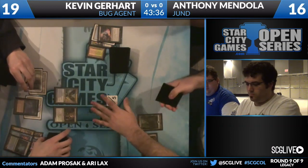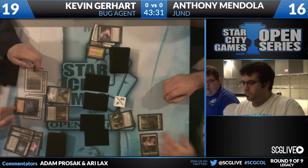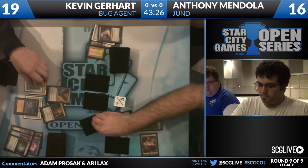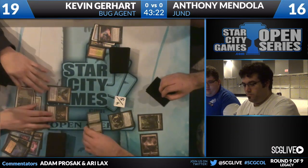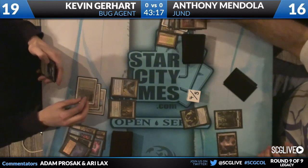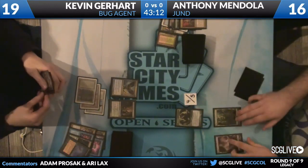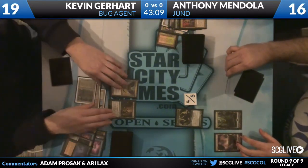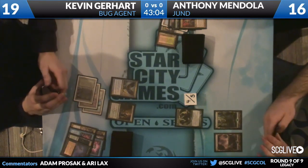One thing I really like about this BUG deck is that he plays all powerful spells - all of them cascadable from Shardless Agent, so no Spell Pierces or Spell Snares or anything like that. You cannot play those cards if you're playing with cascade spells. And even some sweet ones like Ancestral Vision. Also gets a lot of use out of his lands. Bloodbraid Elf and Eternal Witness off a hit - those are good ones. Especially the Witness - well, it doesn't really matter because Deathrite would just eat the land that it gets back.